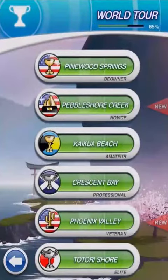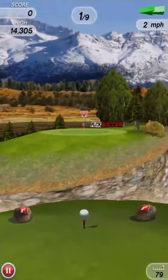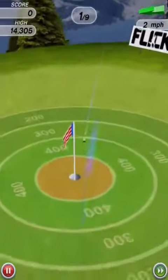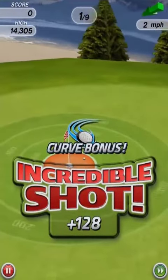To play Flick Golf, you have to flick your finger in the direction you need the ball to go in, adding spin by running your finger in that specific direction. If you add spin, you get more points depending on how good your shot is. If you've hit the ball well enough and it lands on the target, you get more points the nearer you are to getting a hole in one.